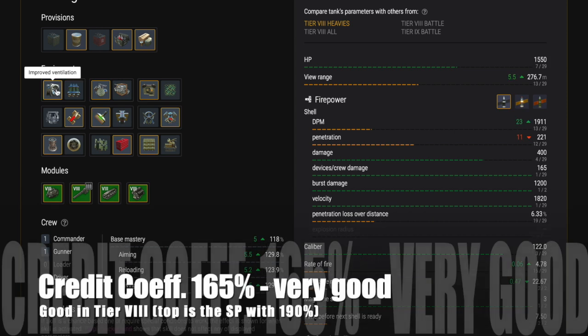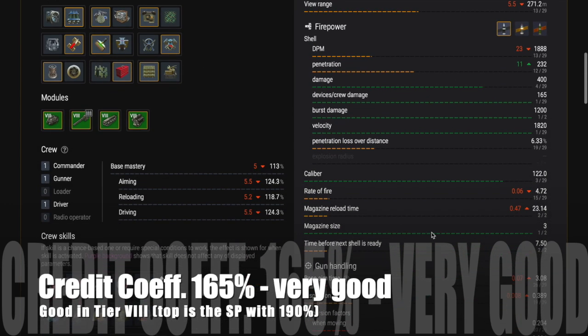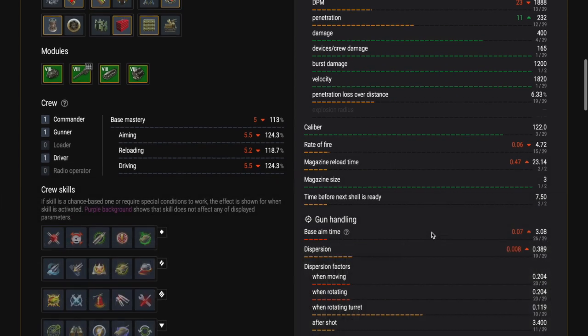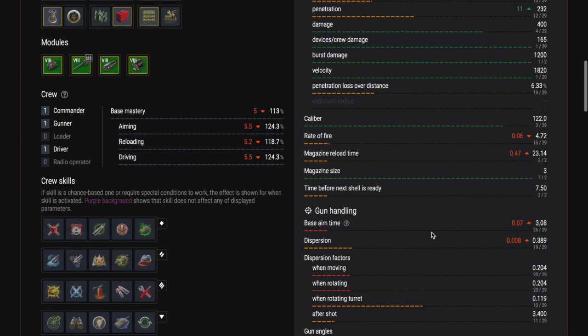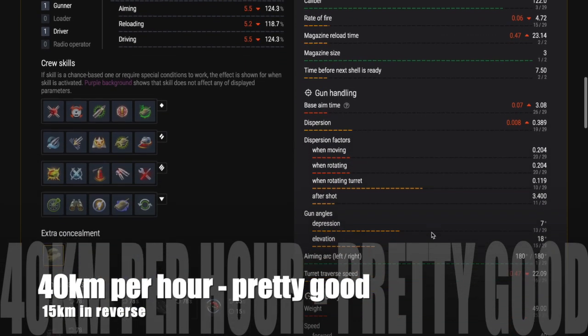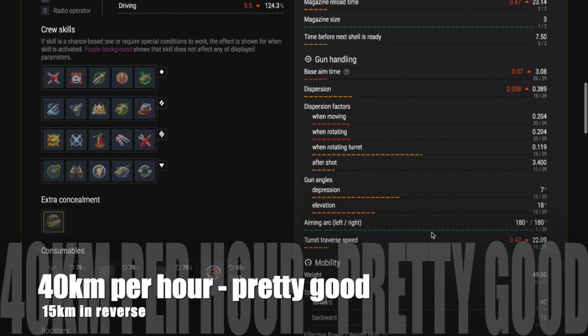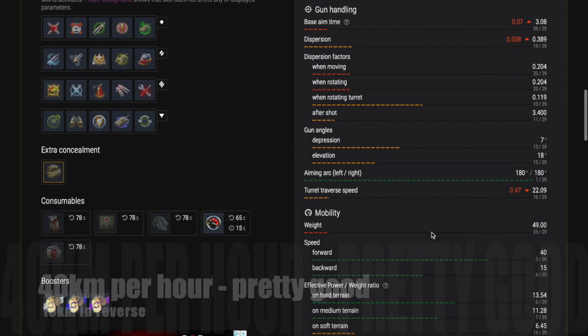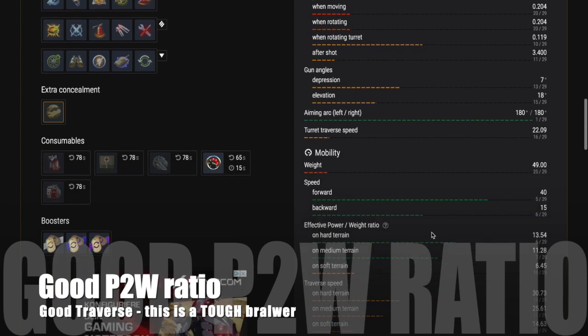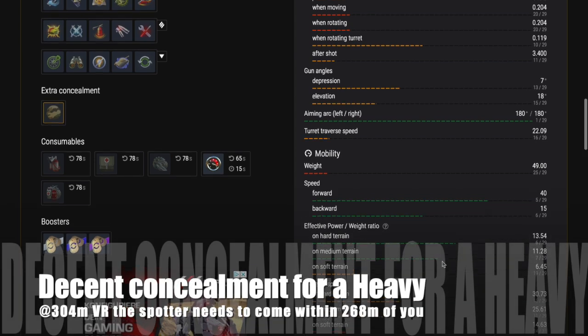You're going to fire less when moving with a heavy, so I would use refined gun rather than vertical stabilizer. It's a premium tank, so the credit coefficient is 165%, which is very good. The top at tier 8 is the Super Pershing at 190%, so it's not bad at all and it's going to be a good credit earner. It does 40 kilometers per hour, so it's pretty fast, with 15 kilometers per hour in reverse. For a heavy tank, this tank moves very well because it also has a very good power-to-weight ratio, so it accelerates very quickly.